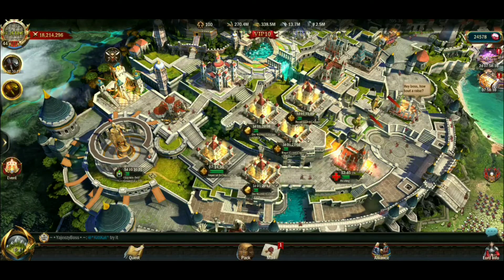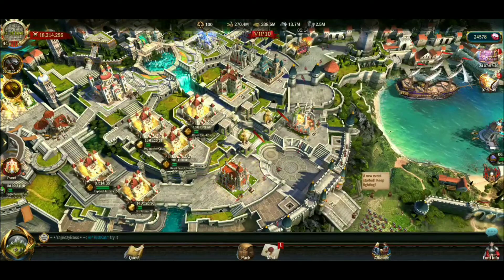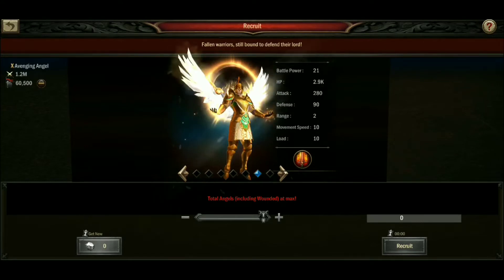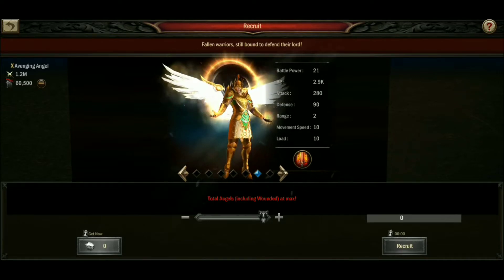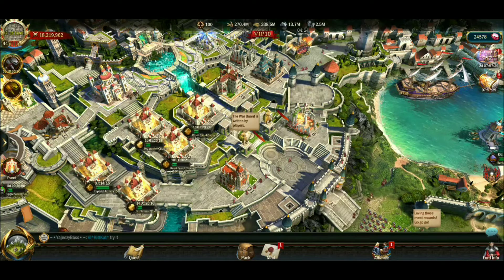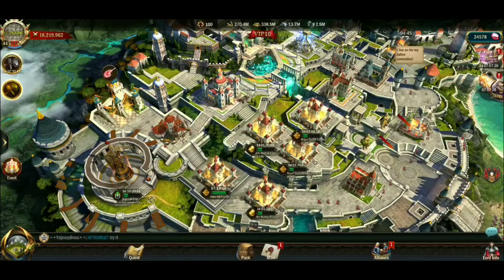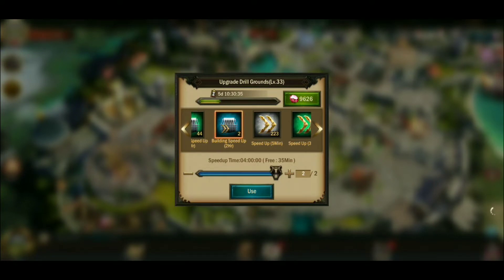I debated taking another barracks to level 34, which I could have, because I had enough Azerite to get through the first few levels for sure. It would have taken me probably another week or two max to get another one to 34. But with the Drill Grounds being higher, I can still pump out T11s on one barracks and speed them up as needed.